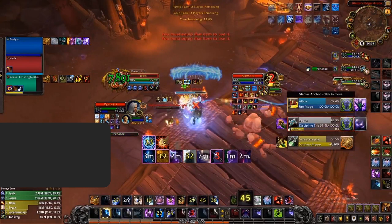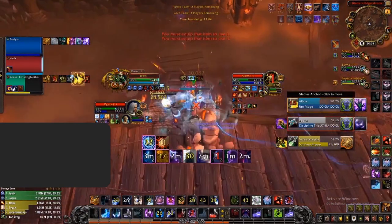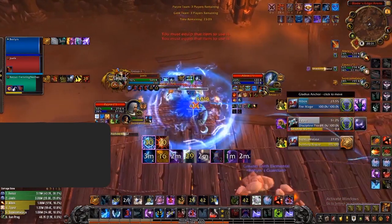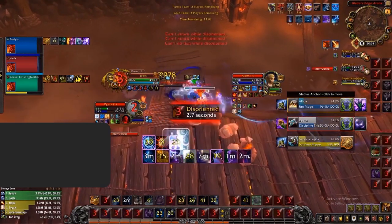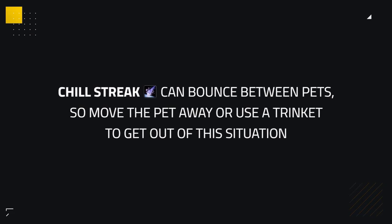On this setup, when Chill Streak is popped, the Rogue uses his Trinket on the stun but isn't able to get out of the 5-yard range in time. Due to this, the Chill Streak bounces and Joel obliterates the RMP in quick succession, showing just how powerful Chill Streak pressure is if you can't avoid it. Bear in mind it can also bounce between pets, so be careful if you're a pet class — you'll most likely want to move the pet away or use a Trinket to escape.